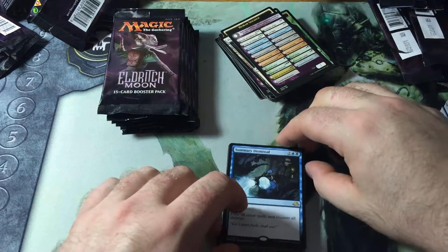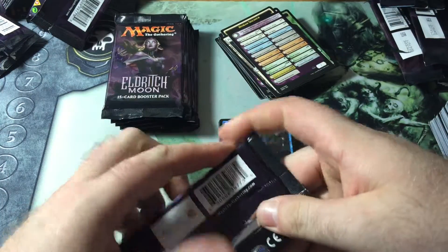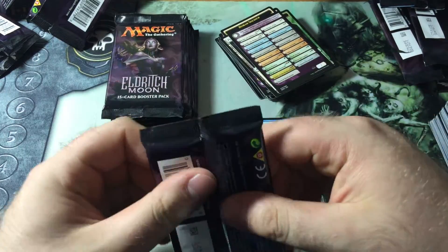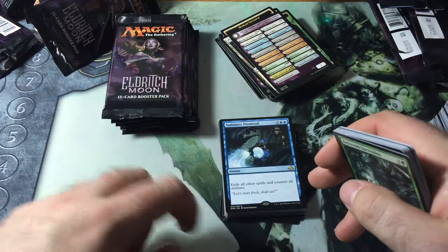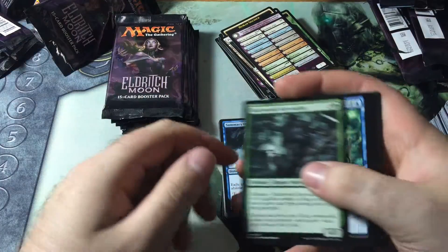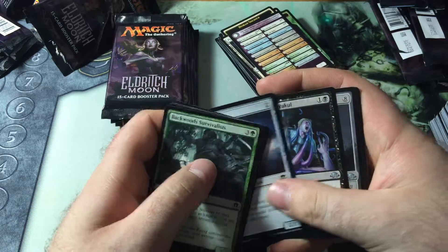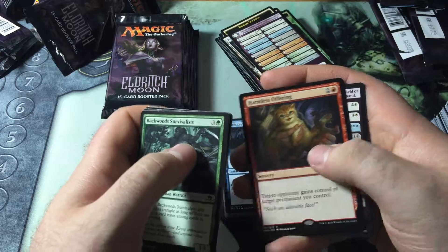I've been looking at this because a lot of people will play Ojutai's Command, which is nice because it has options — you can get something back from the grave, counter a creature spell, gain some life, or draw a card. But I like this a lot because of Emrakul — it counters all other spells and abilities, which is cool, but Emrakul is just so annoying in standard. We've got Whispers of Emrakul, Lashweed Lurker, Spreading Flames, and Harmless Offering — that's cool.